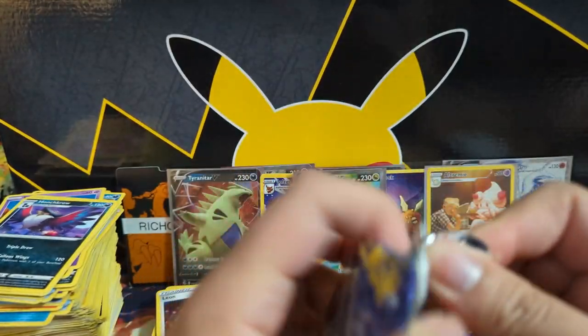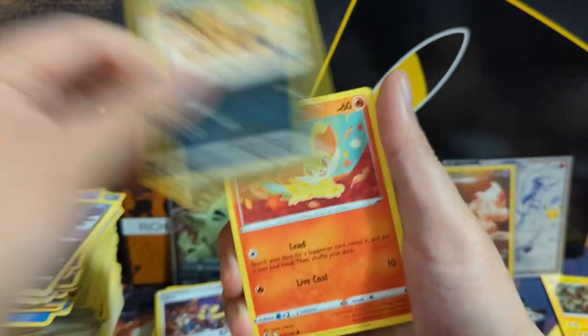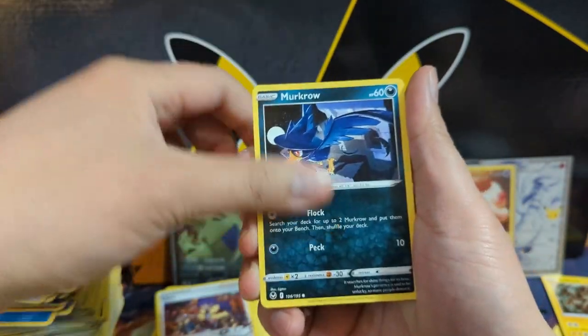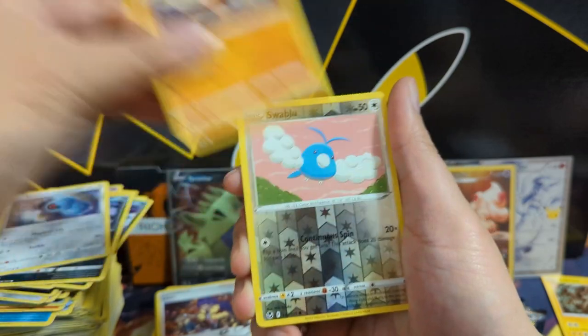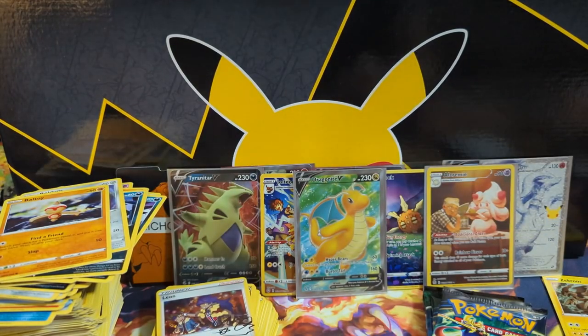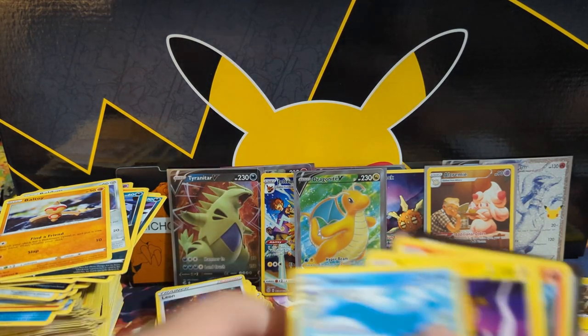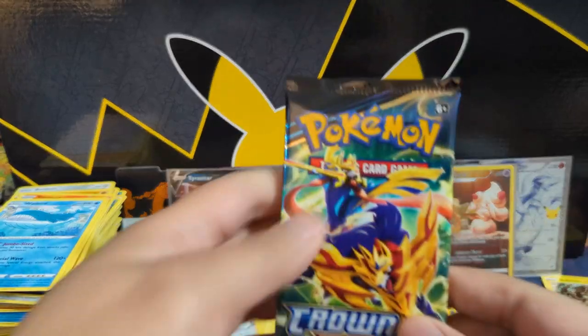We got Lugia pack art next. Then wrapping up the history of Sword and Shield with two Crown Zenith and then finally two more Evolving Skies. Swablu into Vaporeon. I didn't open a ton of Evolving Skies and I feel like on Reddit that would be pretty good, but such a tough set, such high potential.